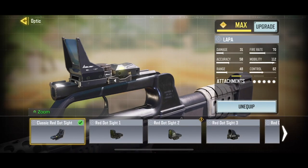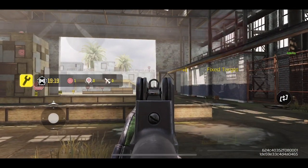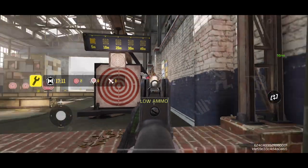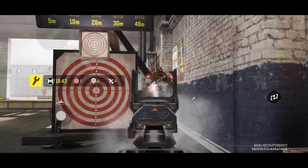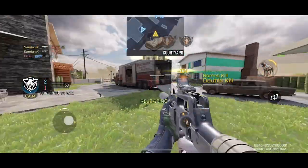For the optic, you want to use the classic red dot sight. The thing with the Lapa is that the iron sight is absolute garbage — it's probably the worst iron sight in any SMG. You can't really aim with this kind of iron sight, so you gotta use a red dot sight to have better accuracy at longer ranges. Plus, it also gives you a better view in close range fights.